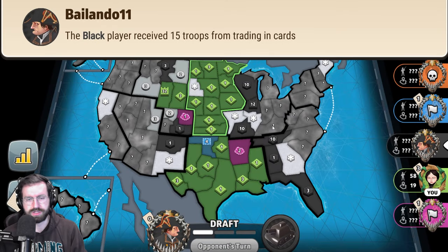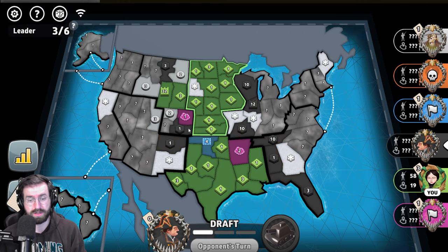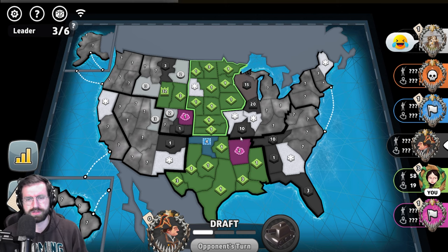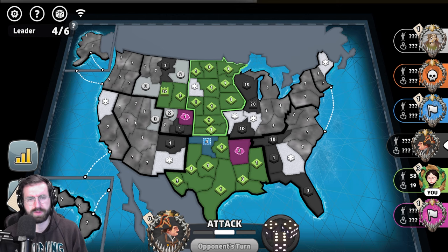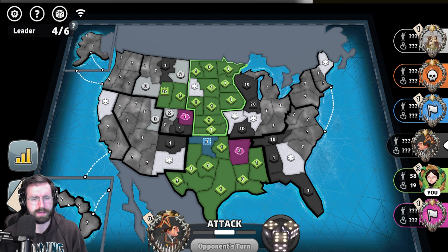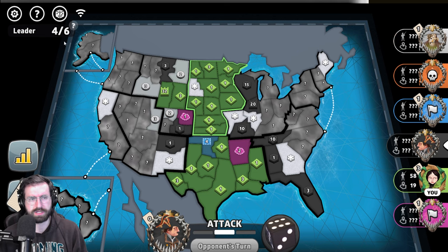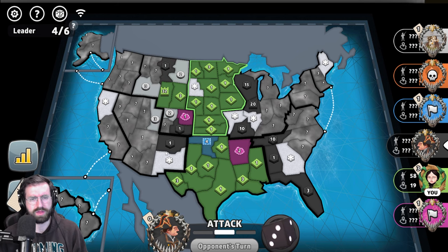We see that the leader on caps has flipped — white has gotten at least one of those capitals back. But now black is getting 28 troops, which is likely going to be sunk right back into white. They fortify their borders on the right hand side and trade in again — the 15 trade comes through in their favor. Black re-aggresses white with white only on one card.